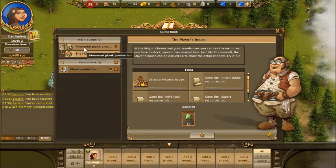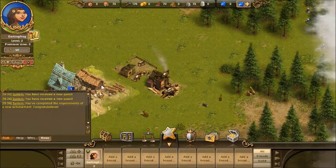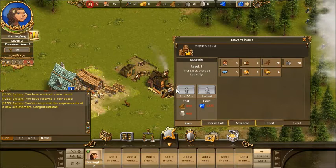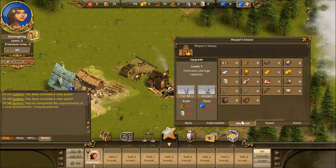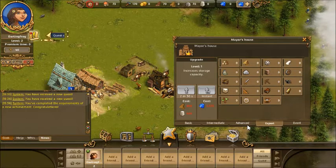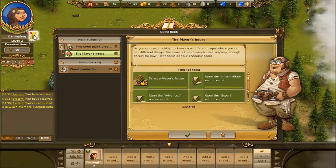Pinewood plank production: select the mayor's house, open the immediate resources. I have to open some tabs. So this is the immediate resources, and that's the advanced resources. You can also see the premium currency — gems — which I don't have any of because I haven't paid any money. Quest completed, and all I had to do was click some tabs. I like this game, it makes me feel good about myself.